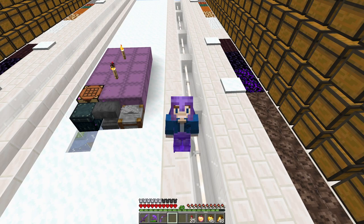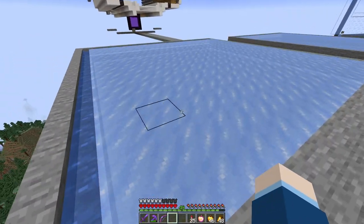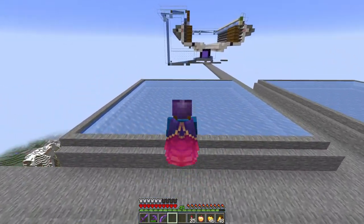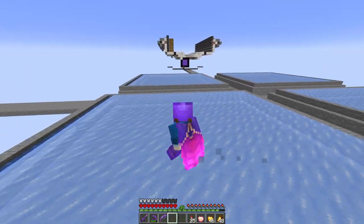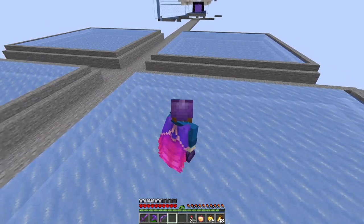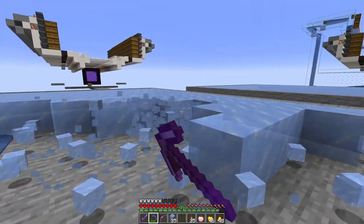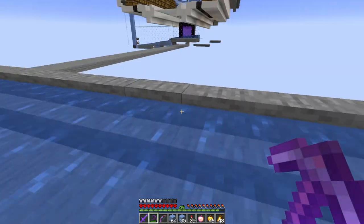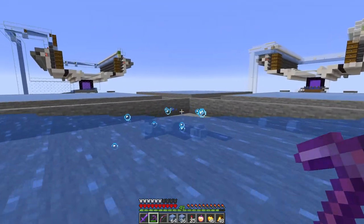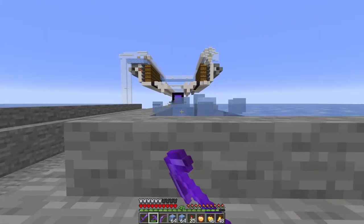During that time-lapse I also built four quadrants of ice trays - a temporary ice farm since I didn't have a proper one. I've already been able to use it for the water streams in the storage system. To harvest, just break all the ice; the waterlogged stairs allow water sources to instantly reform, and all the ice gets funneled to the corner where I can pick everything up. It's a temporary solution though - I'll build a better one in the future.